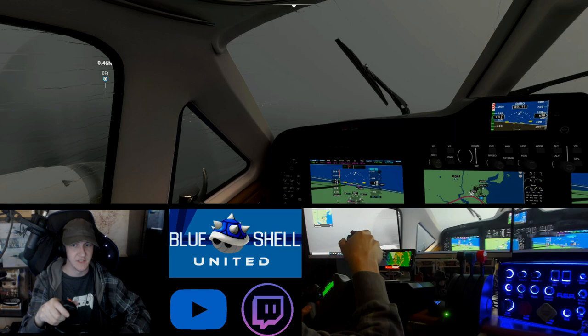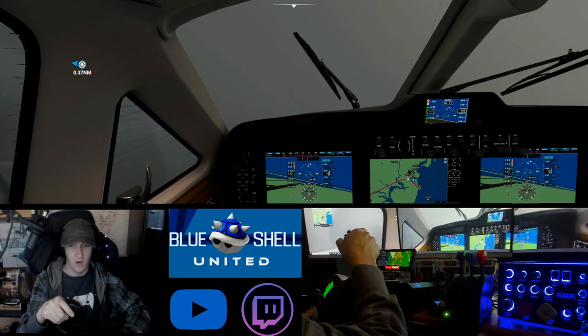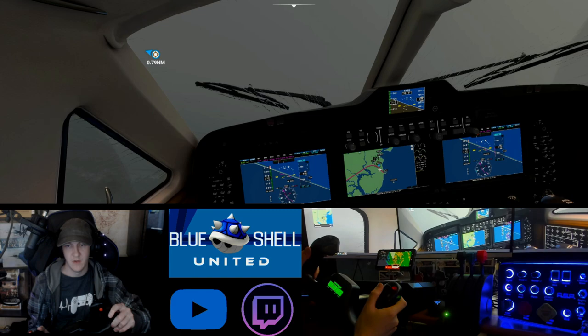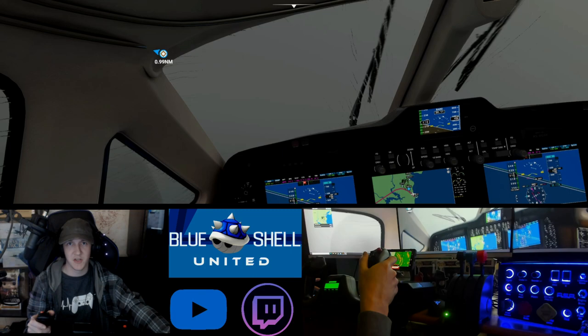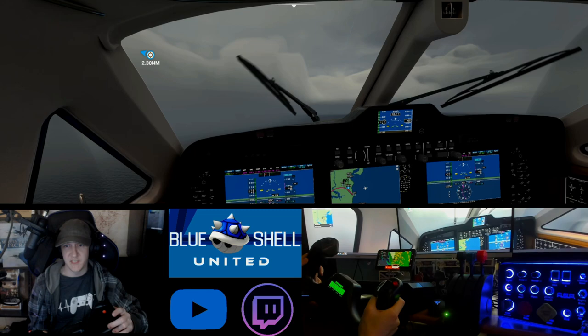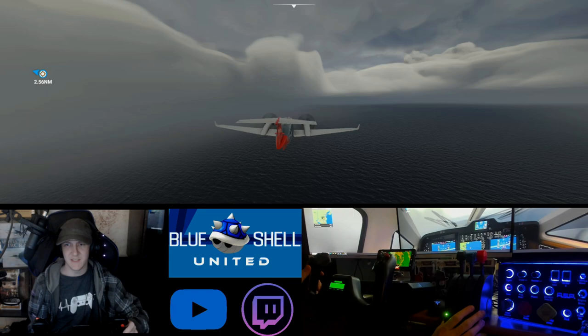I went ahead and attempted an approach and this is not going well at all. My windshield wipers are like having a seizure, my runway is way over there - it is literally blowing me all the way over and I cannot control the plane. The runway is now below us and everything is completely askew. The wind is completely overtaking the plane - this has to be near the storm.